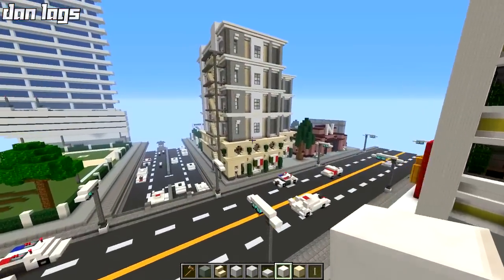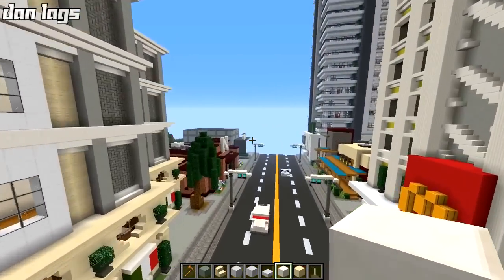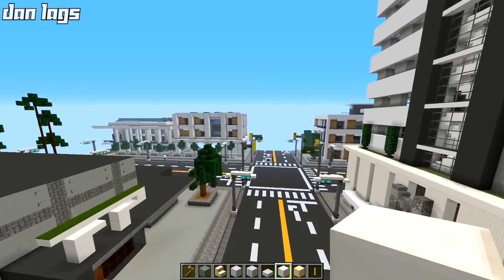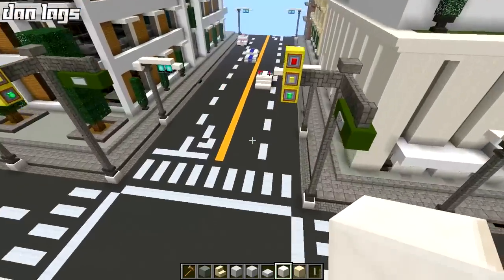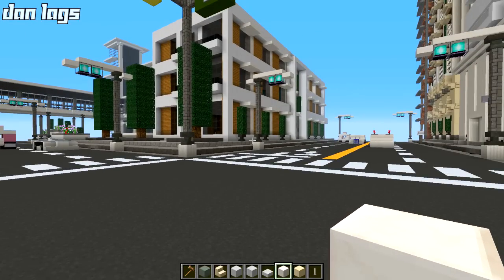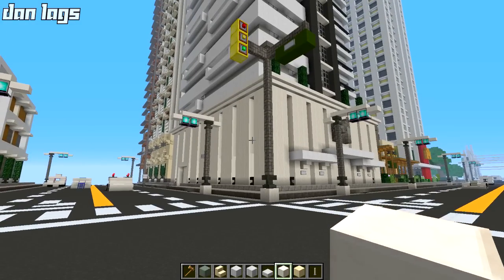Most of the blocks are still the same city texture pack that you guys are used to on Xbox 360, but a lot of the blocks are completely new and modified. We'll just go through them right now here in the middle intersection. There's actually a changelog that he gave me along with the pack, and I'll be going through that right now.